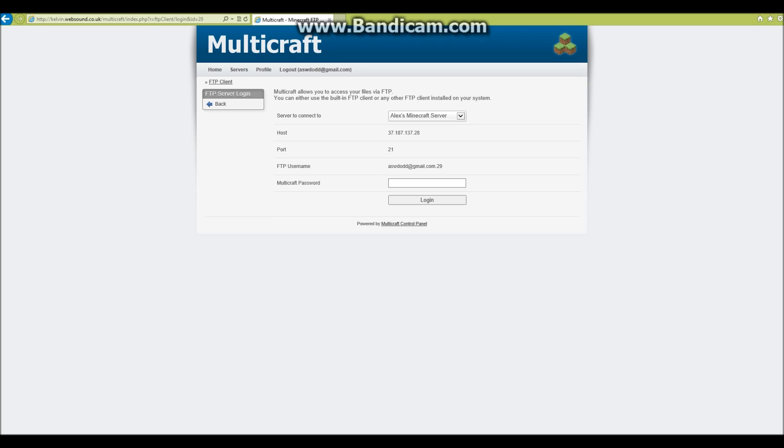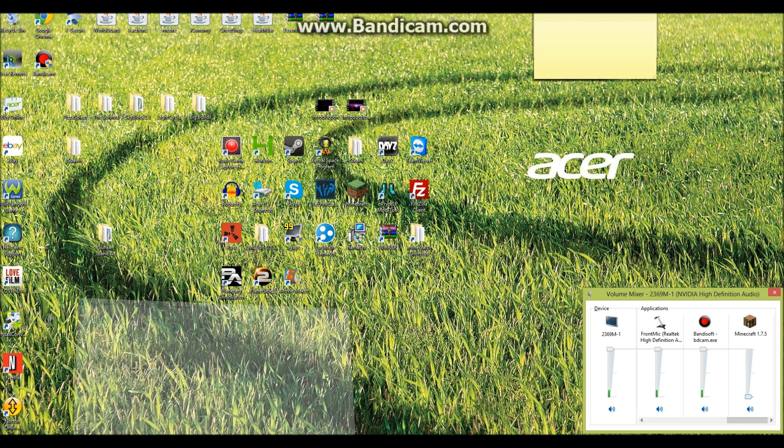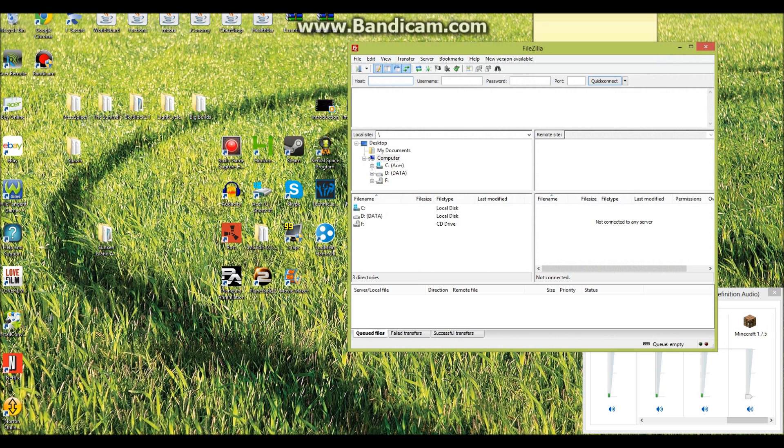Close that down and load up the program called FileZilla. This is going to be the base for accessing your server, and you'll be able to edit all of the things you need to do inside this program.